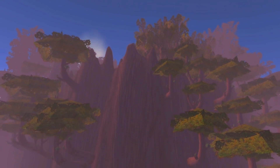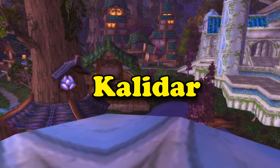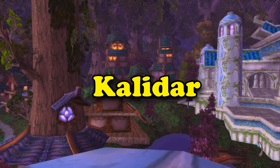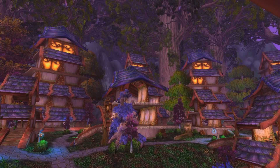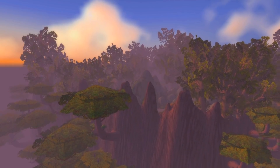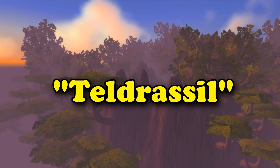Starting off this list at number 10, we have the Island of Kaladar. Kaladar was a name Blizzard originally gave the island that the world tree Teldrassil was going to be on top of. Once Teldrassil outgrew the island, they decided to build the city on top of it, but there were plans for the island to still be called Kaladar anyway. Eventually, Blizzard kind of retconned the name and just referred to it as Teldrassil at all times, even when not talking about the tree itself.